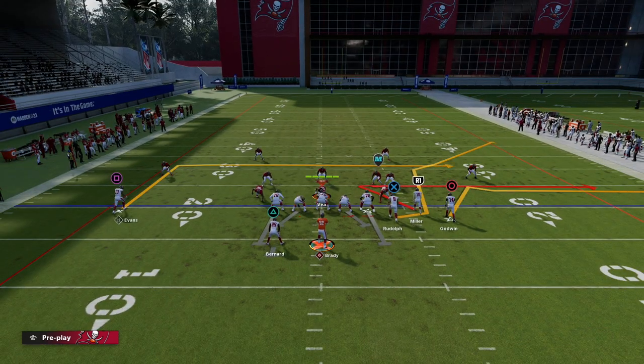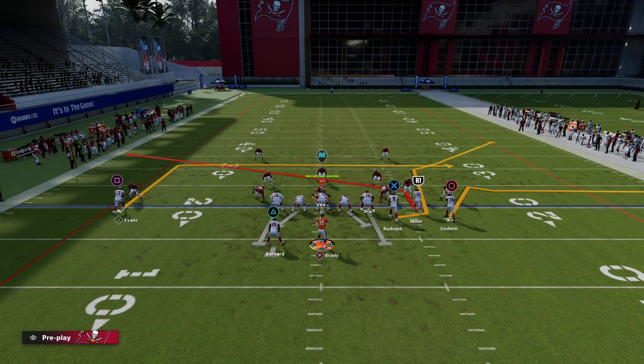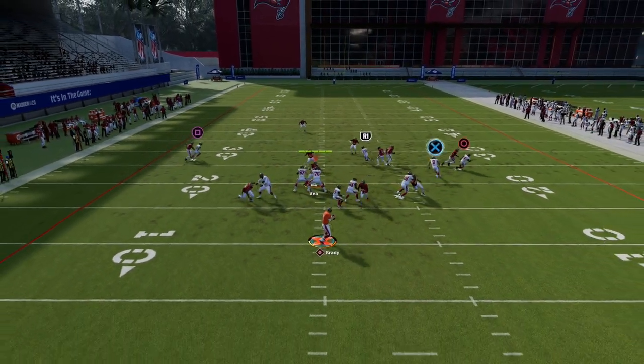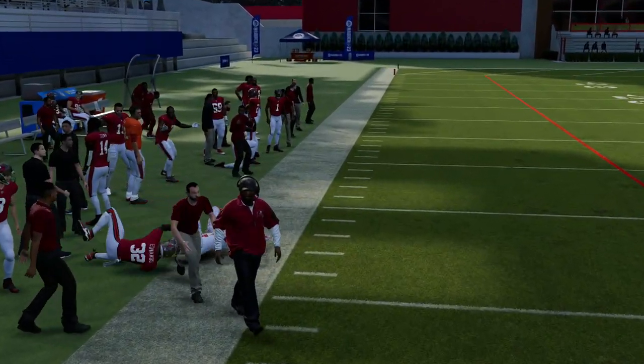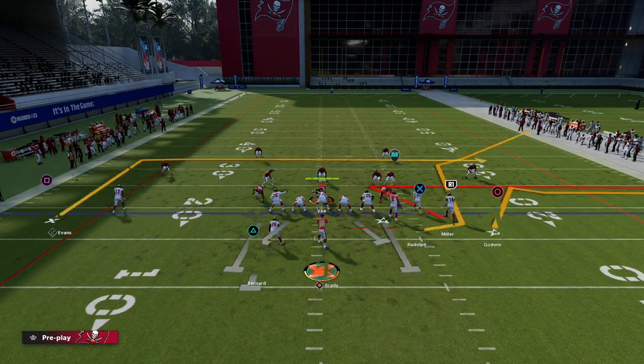You could do something like a little slant. If you're really concerned it might be man to man, instead of streaking Scotty Miller, just slant him. A lot of times this backside slant — see how he kind of gets caught up and then gets free just like that. So that is a great way to beat man out of this play, but this is one of my favorite zone beaters in the game.